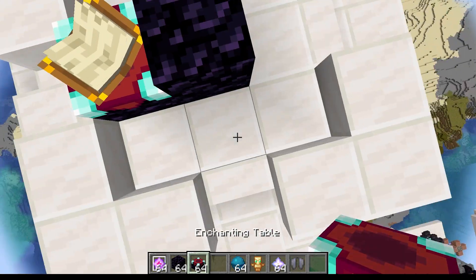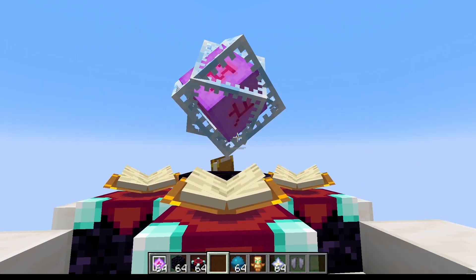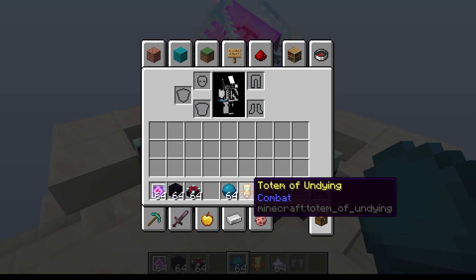We go ahead and place obsidian, then four enchanting tables around it with an end crystal on top — we've now built our nexus. In order to actually unlock spell types we need to offer up one of these items.